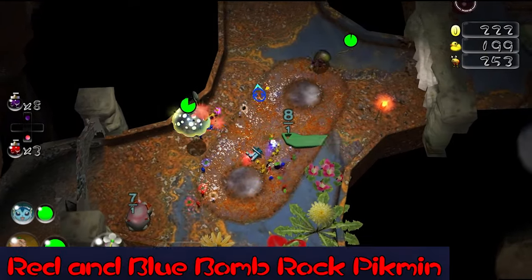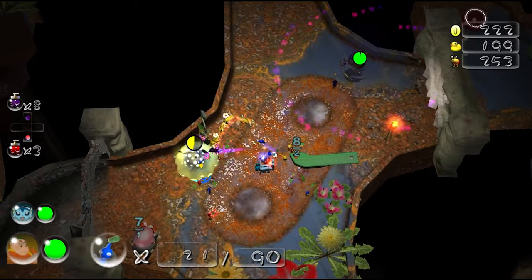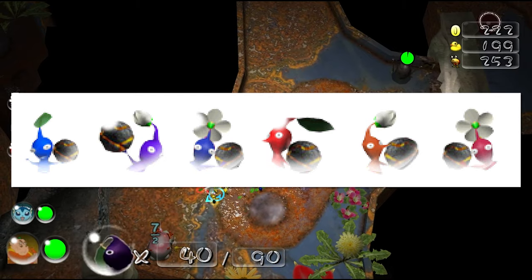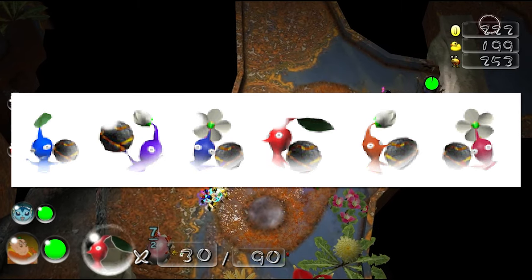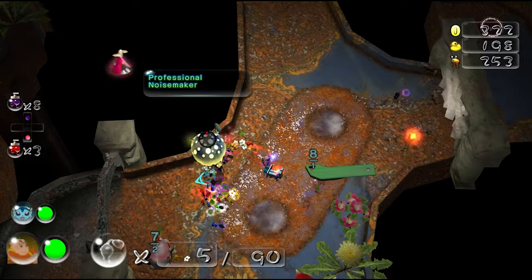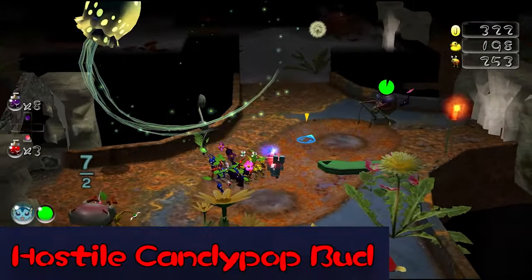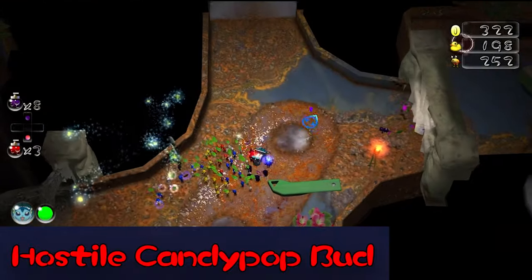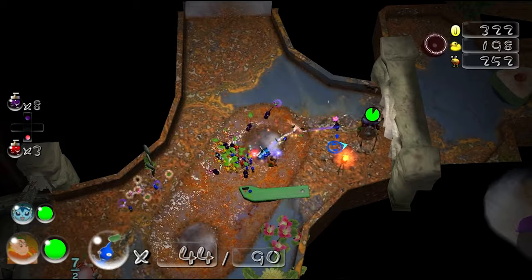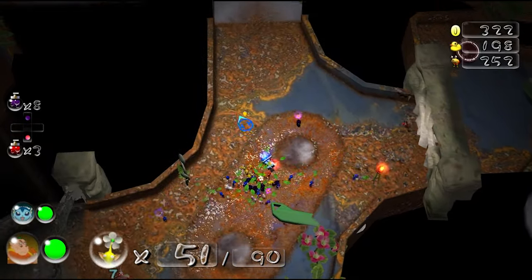Bombrocks have changed quite a lot throughout the series. In Pikmin 1, only yellow Pikmin could utilize them, however leftover content in the game files showcases icons of red and blue Pikmin holding bombrocks — this was likely changed for balancing reasons, as yellow Pikmin would have nothing to do without bombrocks. There is also an unused Candy Pop Bud in Pikmin 3 that, instead of changing Pikmin, actively kills them. Due to it being unused, there isn't much information about whether this is an actual Candy Pop Bud or an enemy disguised as one, and it doesn't have an official name.